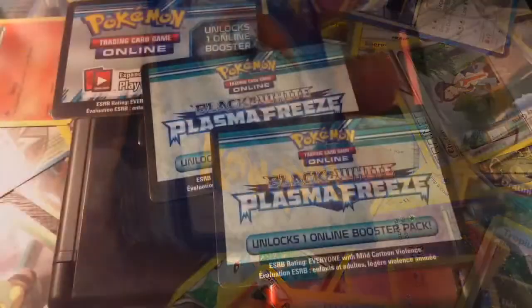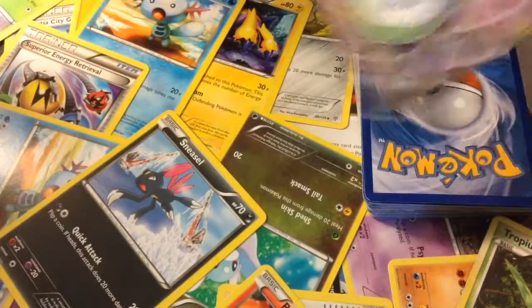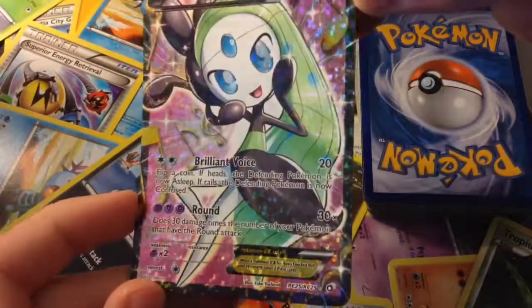So let's get started. I'll keep the deck over here. Let's draw our first card. This is a Meloetta EX Full Art and it kind of sparkles like that.